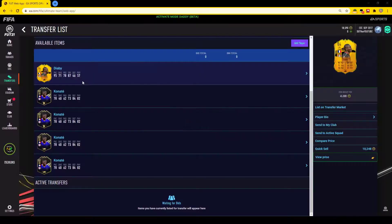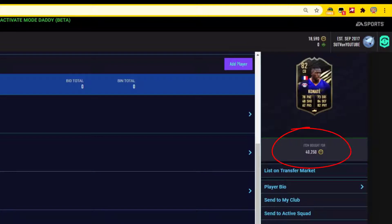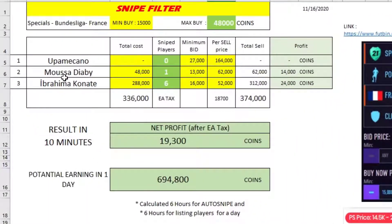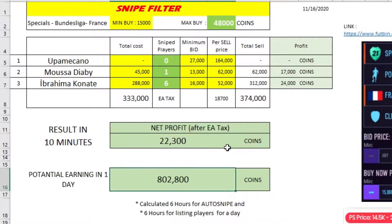As you can see, we sniped French special Bundesliga players. I got Diaby for 45k, and also at 46k, 47k, and 40k. On my other account I sniped two Conate at 46k and 47k. In total we got Musa Diaby for 45k with a 17k profit. I also got six Conate for a total spend of 333k, earning 374k — a profit of 22k in 10 minutes. If you do this for six hours a day you can easily make 802k profit in one day.